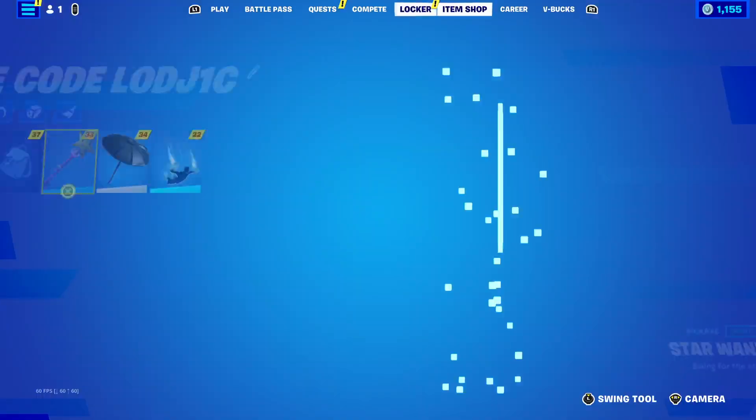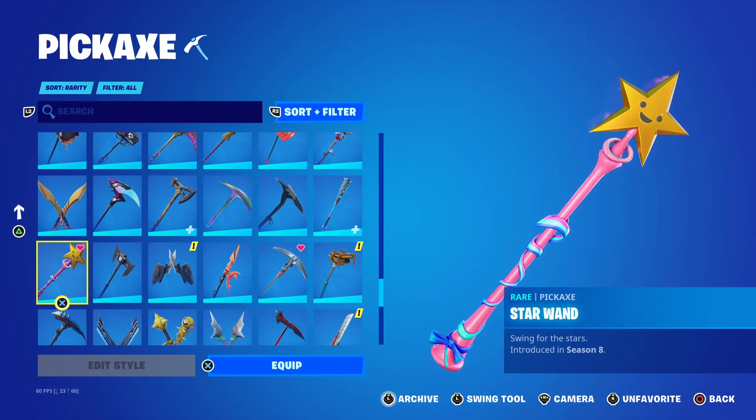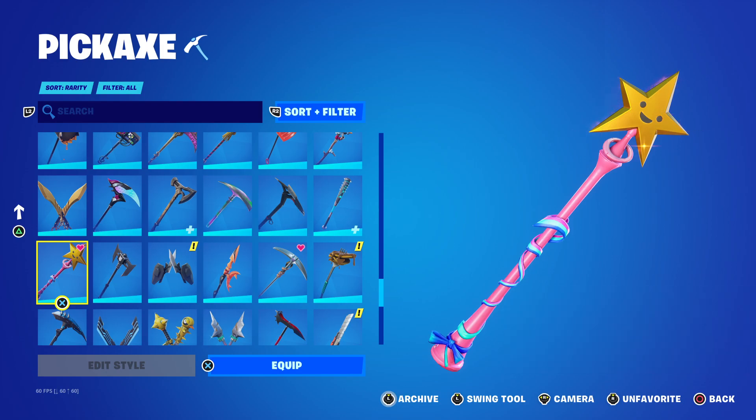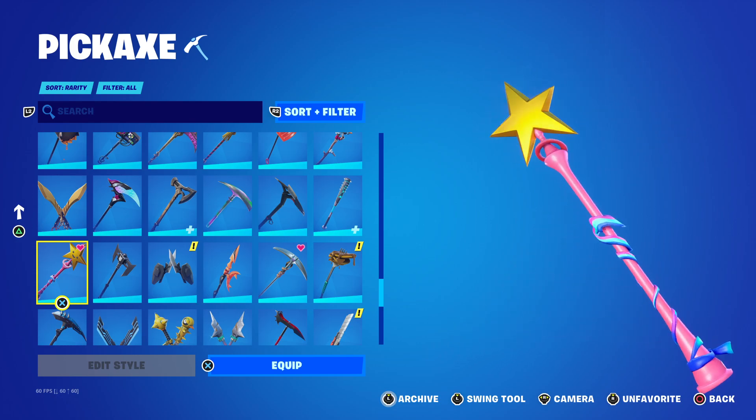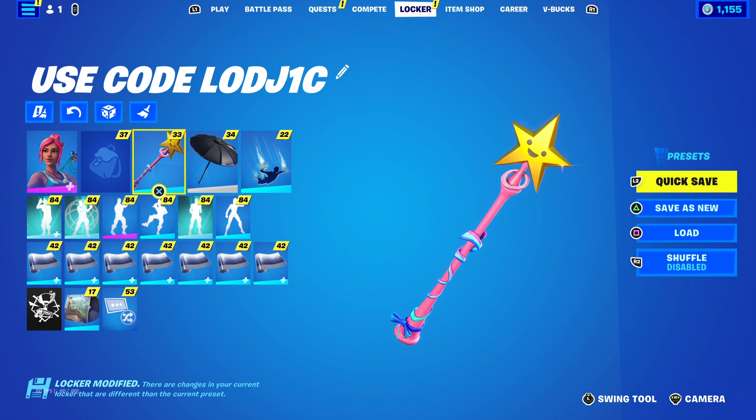Now let's talk more about the Star One pickaxe. It costs 800 V-Bucks and first came into the game in 2019. It's not really rare, but the last time it returned was the 30th of June. Today is actually the 13th of June, so it was last out around two weeks ago.